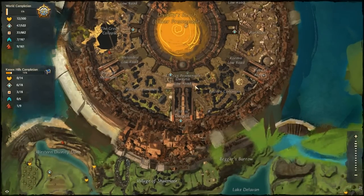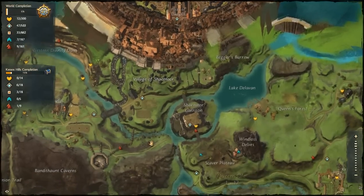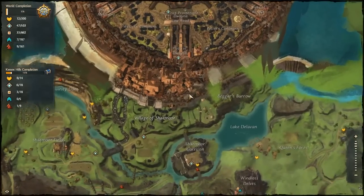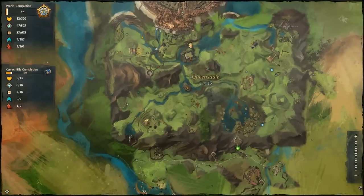You've got an advantage if you're already human because you're already here. This is the area where you start off when you're level 1 to 10. Come out the gates, head straight south, straight through these fields, down here. This place is called Queensdale.